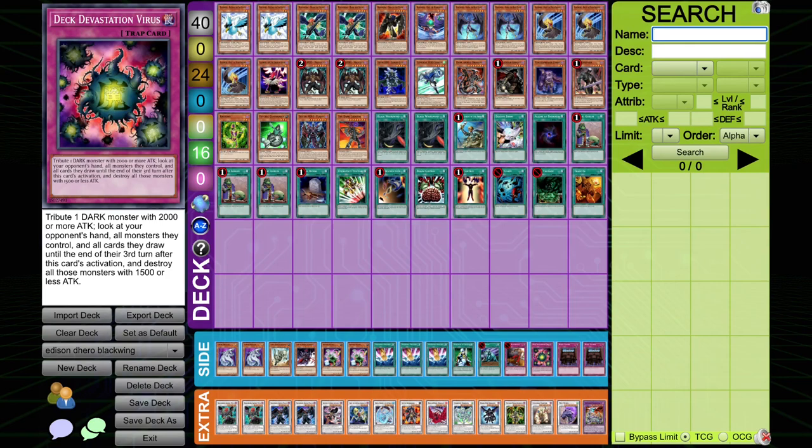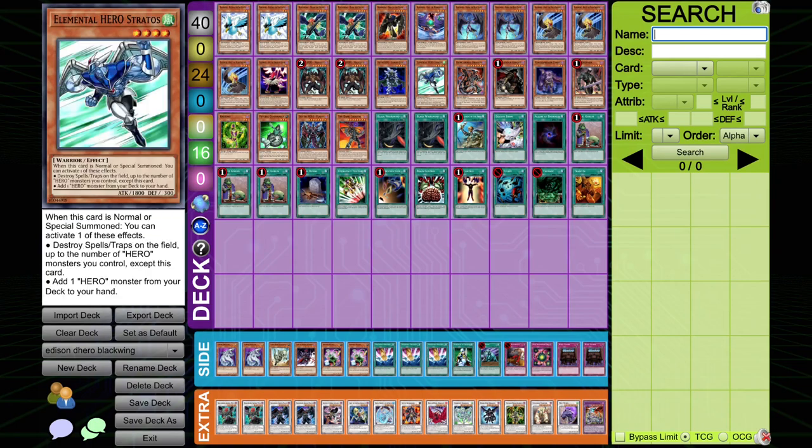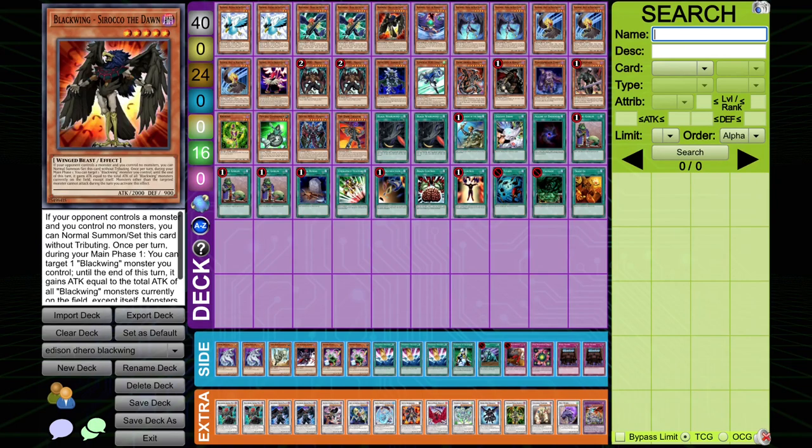This is a deck that we built on stream together as a collective — me and the live chat — as a way to try and fill out some of those bingo check marks all at the same time. At first I was a little skeptical, thinking the heroes plus the blackwings can't be good, right? You just have no trap cards, you have no defense, you have nothing. But as we were playing the deck on stream, I realized this is actually really good — a really fast deck. You can oftentimes kill your opponent on like turn one or turn two.